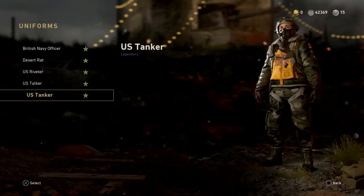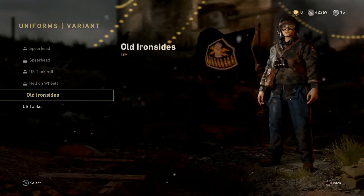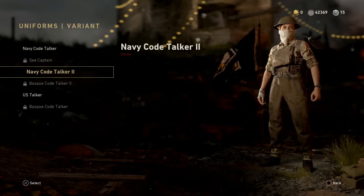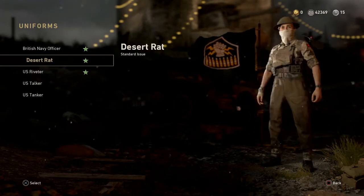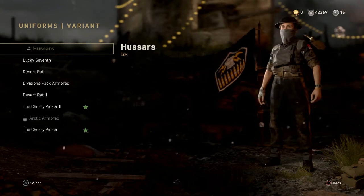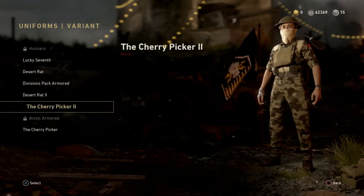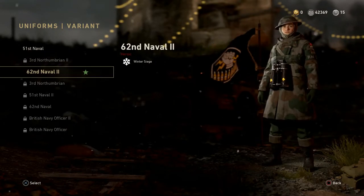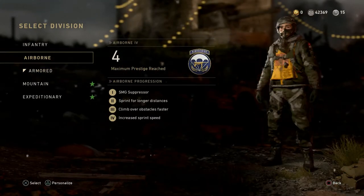On to Armored — we've got a new item in every single category. Old Ironsides — looks very similar to that last Airborne outfit actually. US Tanker. Navy Code Talker 2 versus the regular Navy Code Talker — just has dirt on it. US Riveter — we got the Dark Riveter, which is the one I'm using right now. But I'm not a big fan of it. Desert Rat — that's the base one you get just when you open your Armored Division. 51st Naval and 62nd Naval 2 — those are Winter Siege items. I'm going to put that one on because it's just new and different.